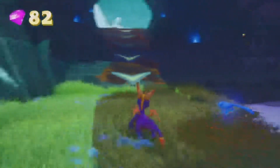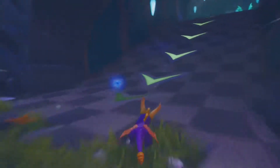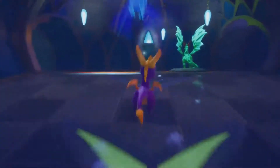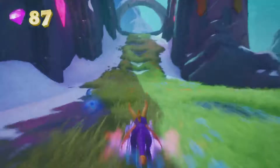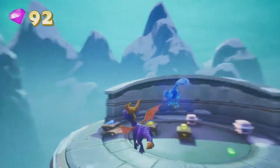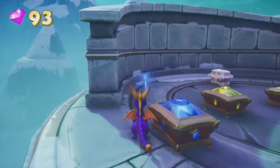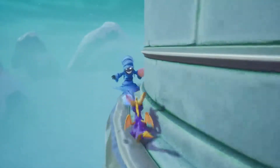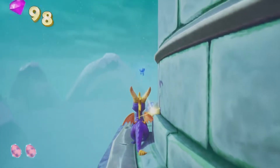In order to get to the egg thief, you need to come up here and ideally come all the way back up to where the dragon is. Run down them, turn left, run down this one, and then get as close to the edge as you can and fly up. That'll get you to this platform, and you can hear the egg thief - he's just hidden right behind it. Burn him, get your egg, get your trophy. That is Egg Hunt done.